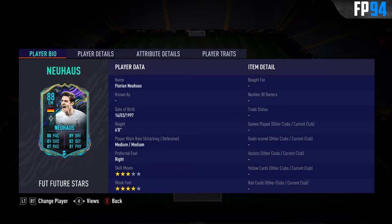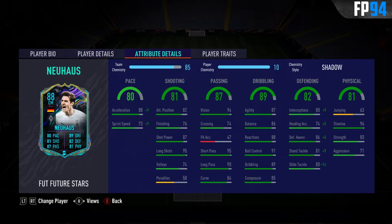He has 3-star skill moves with a 4-star weak foot, and the 4-star weak foot is obviously nice for a center mid. Jumping to the in-game stats, he has 80 pace with 88 acceleration and 73 sprint speed — a pretty odd setup for pace, but at least the acceleration is higher, which is what we prefer.